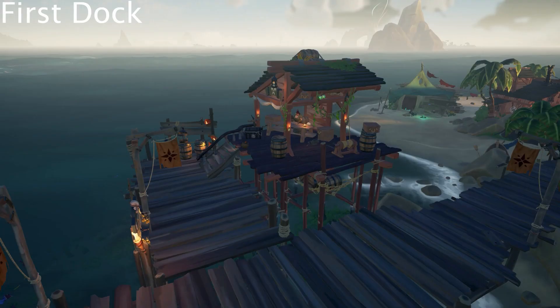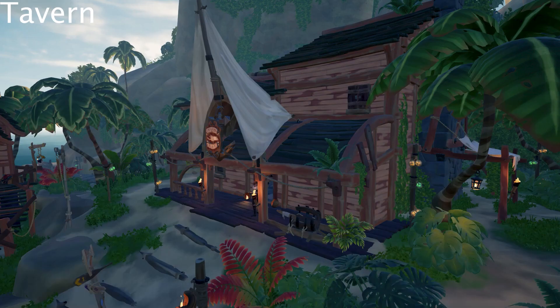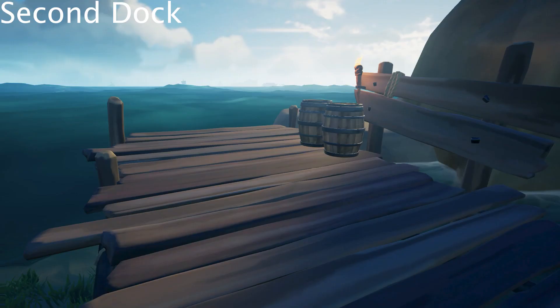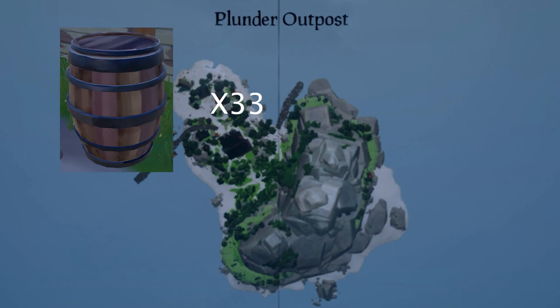On Plunder Outpost, the first dock has 6 barrels and 3 crates, the town has 7 barrels, the tavern has 9 barrels, the outskirts of the island have 7 barrels, the second dock has 2 barrels, and the pirate legend stairway has 2 barrels — making the total 33 barrels and 3 crates.